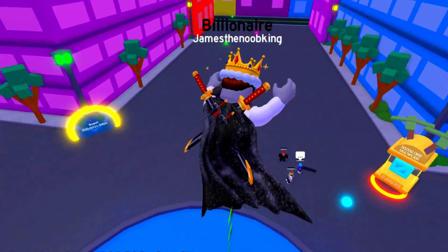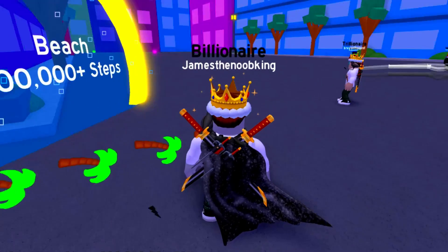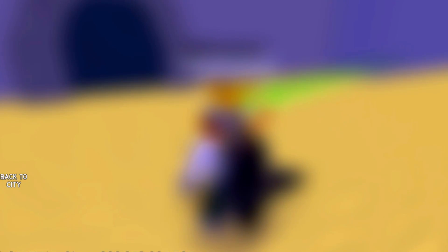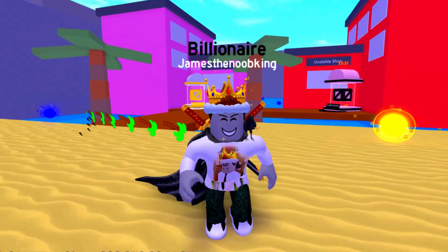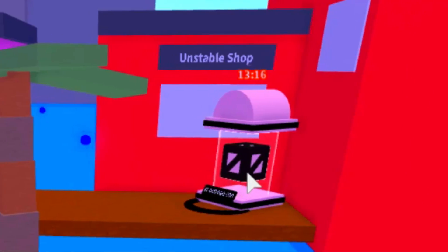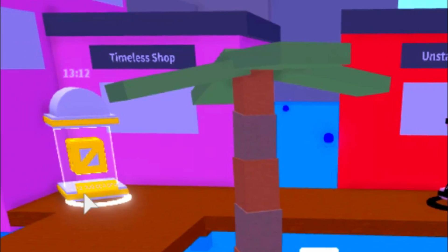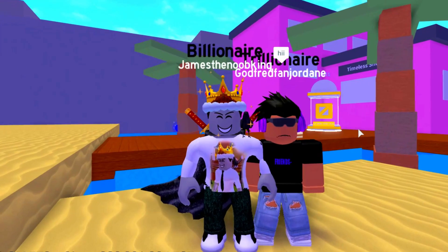All right, so we are at the main area right now. Let's go to the beach area. All right, so we are at the beach area. And as you guys can see behind me, we have a Timeless Shop and we have an Unstable Shop. And all of the trails that can be purchased out of these crates are actually based off of the trails we're talking about today. So I think it's time to talk about them right now.